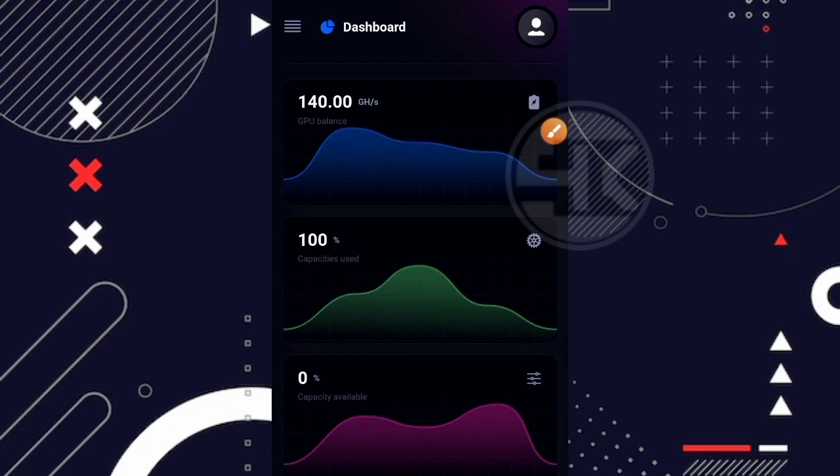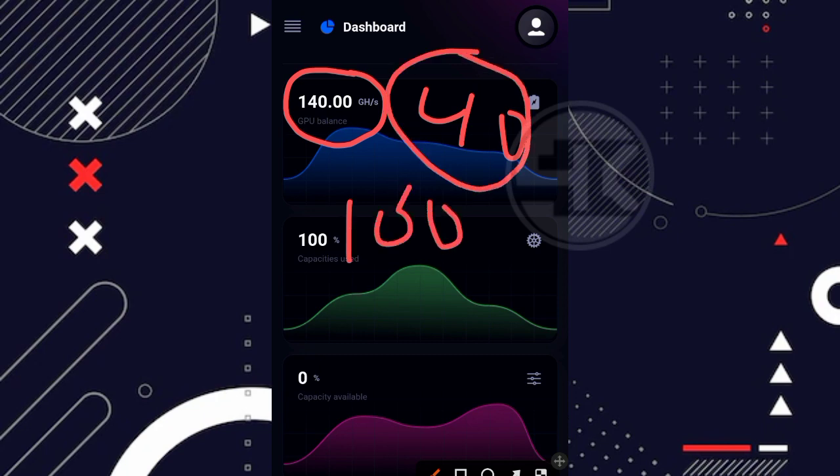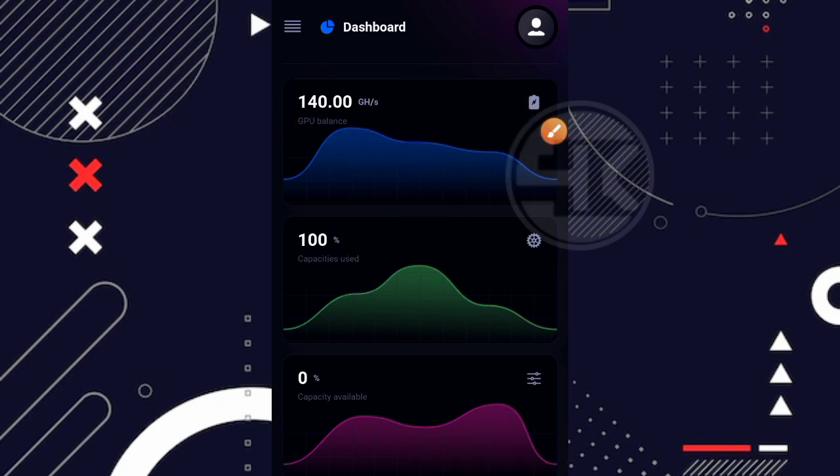Untuk tampilan dashboard-nya sendiri kurang lebih seperti ini. Disini kita bisa lihat kecepatan mining atau GHS yang saya punya sekarang sudah ada sekitar 140 GHS. Dapatnya dari mana 40 GHS tambahannya? Karena pendaftaran di awal itu sebesar 100 GHS, jadi 40 GHS ini saya dapatkan secara gratisan karena sudah sebar link referral di channel Telegram saya. Ketika kita mengundang satu referral, walaupun hanya mendaftar saja, kita mendapatkan 2 GHS secara gratisan.